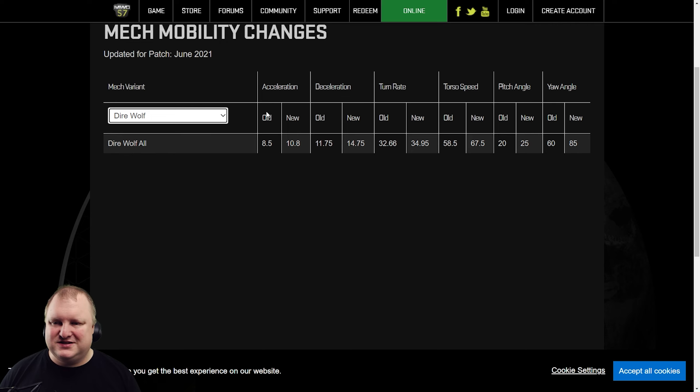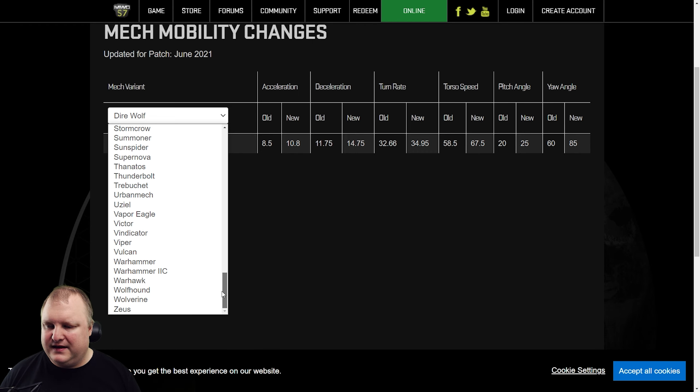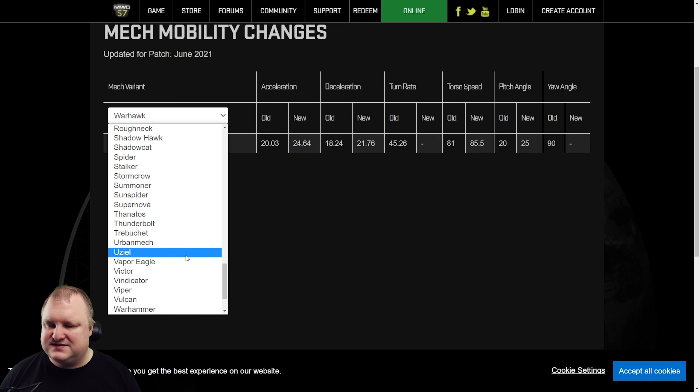That's a nice change for the Direwolf — we can be very happy with that. Let's have a look at the Warhawk. The Warhawk already had a really good yaw angle of 90 degrees, so they didn't have to change anything there. However, torso speed went up a little bit, and acceleration and deceleration have been increased.